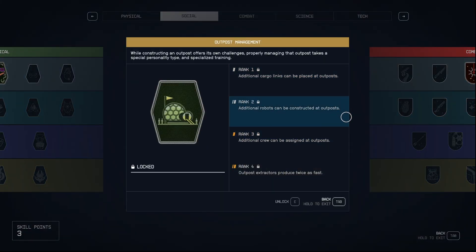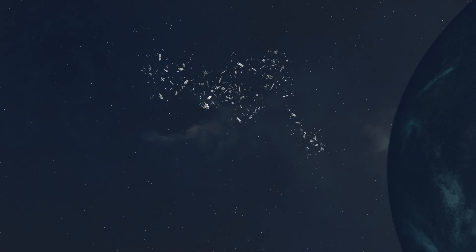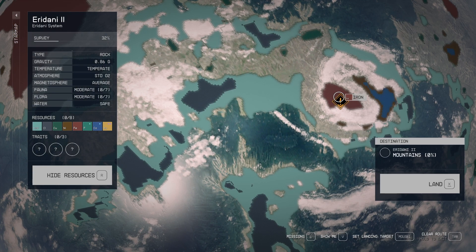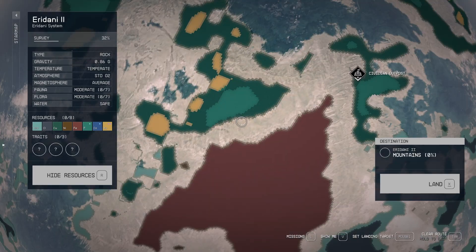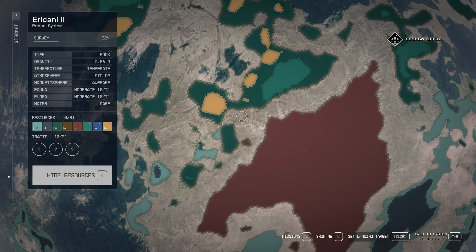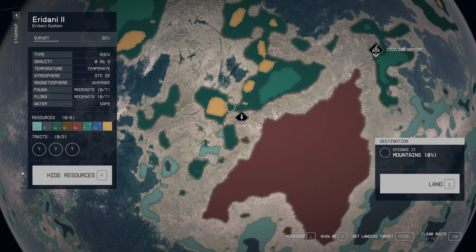Finding the perfect planet is far from easy, but once you've found one that you think will work, you'll want to scan the planet to see the resource allocation. This gives you a good idea of what resources surround a particular area. You do not need to land where there are resources shown, as neighboring unmarked areas still have a good chance of sharing those resources if they're in the same biome. You can also have multiple biomes in a single landing spot, and if you land close enough to a border of biomes, it's possible to find resources from all the bordering biomes.